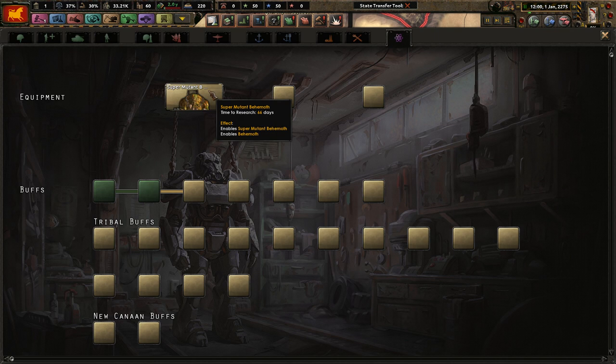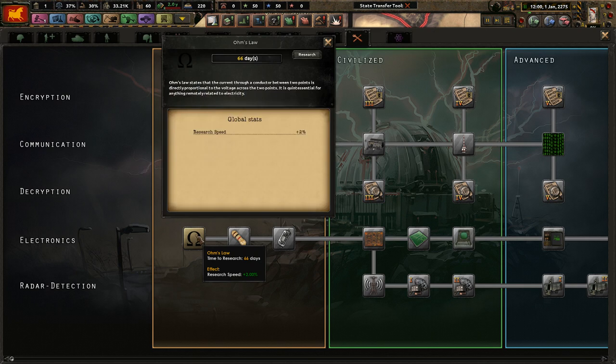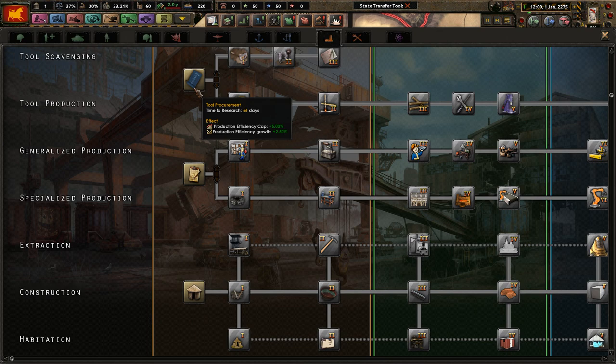First things first — research slots. They've changed this: technology only access comes from focuses and other researchable actions, so we can't really do anything here to research directly. Apparently we're civilized, not advanced, and unfortunately not a super mutant civilization, so research at plus two percent I think is good.